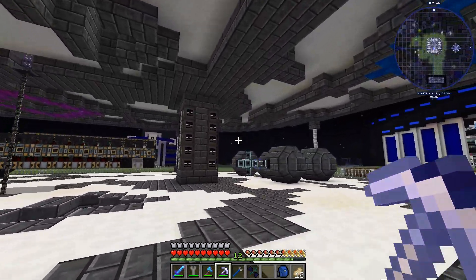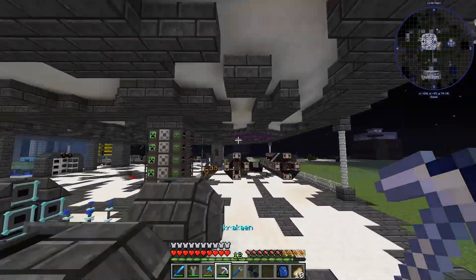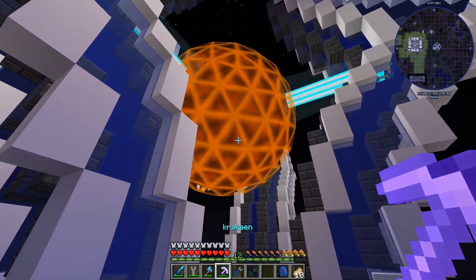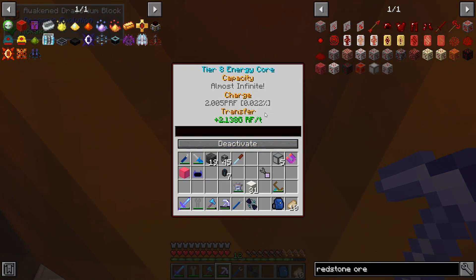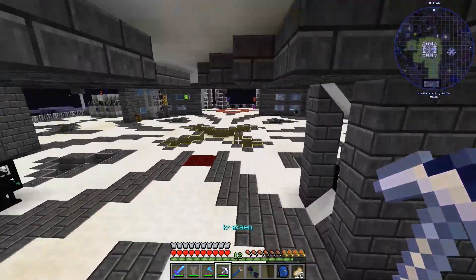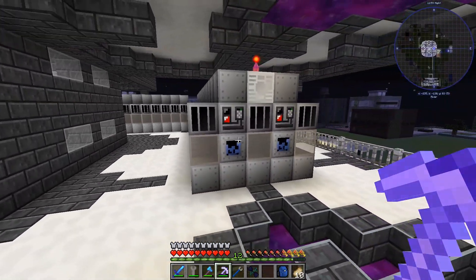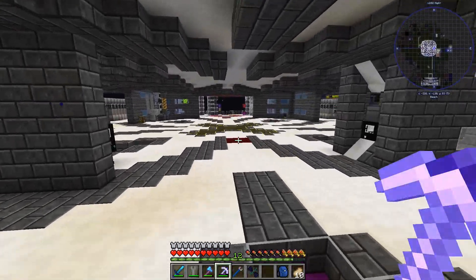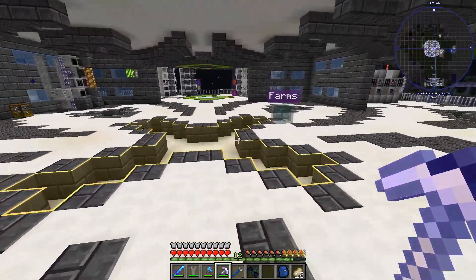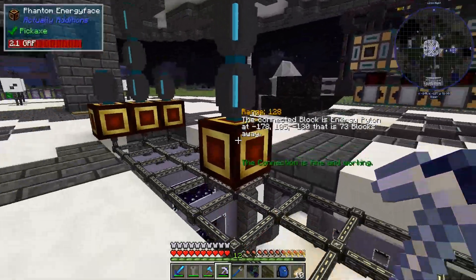Welcome back to another episode of Omni Factory. Now that we've got a crazy amount of power, things are going to get a lot easier, meaning I can start automating with UV instead of ZPM. There are more processors to craft and things like that for UV instead of ZPM, so it's just going to take a little bit longer to make your machines.